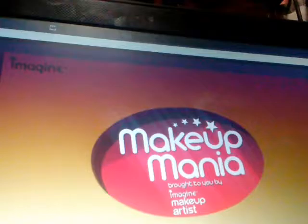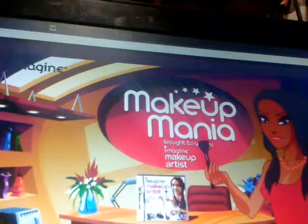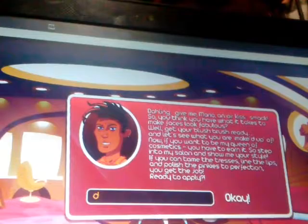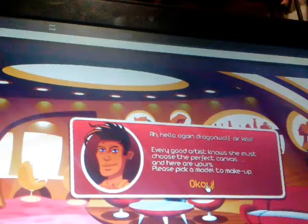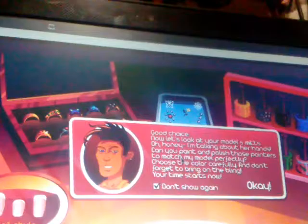I'll play one more game before I end this video. Okay, guys, this is the last game I will be playing. It is called Makeup Mania. I know you can't really see well — I apologize for that. Let's click to continue. Okay, enter my name: Dragon Wolf. Hello again, Dragon Wolf — air kiss! I'm gonna do Angelia. Let's do Angelia. Okay, good choice. Now let's look at your model's mitts — oh, honey, talking about your hands. Can you paint and polish those pointers to match the model perfectly? Choose the color carefully and don't forget to bring on the bling.